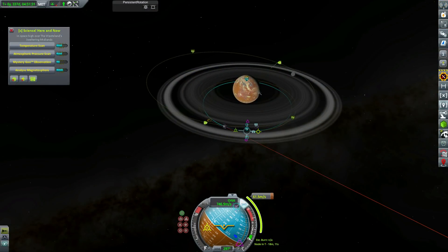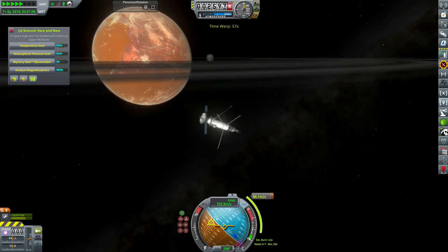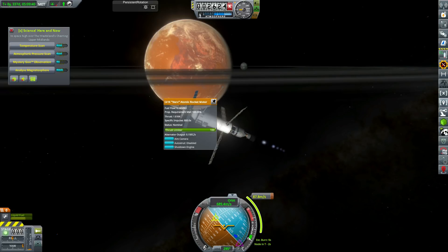Heading back to Tribute One, we need to adjust our orbit to encounter the moon of the wasteland — Malice — which was formed after Minmus and the moon collided, creating a vast ring system around the wasteland that makes it look pretty funky. However, it's at this point that we discover a pretty terrible problem with our space probe.